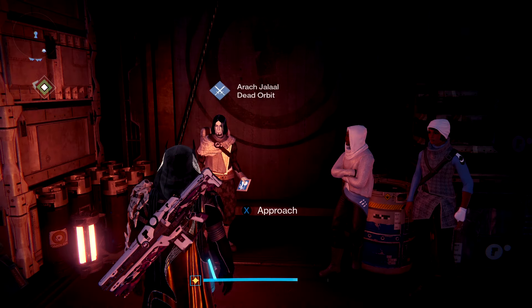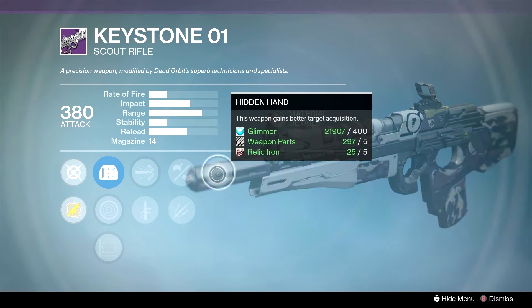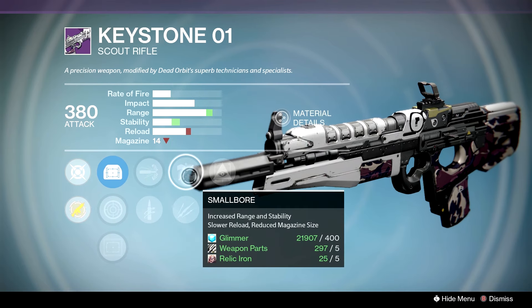Keystone is a high-impact scout rifle — we have High Caliber Rounds, Small Bore, Unflinching, and Hidden Hand. It's gonna be a decent PvE option, but I just can't get over the stability on the Keystone. High Calibers mixed with Unflinching and Hidden Hand can be decent though.